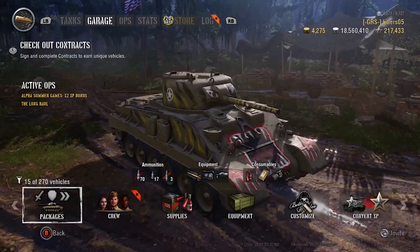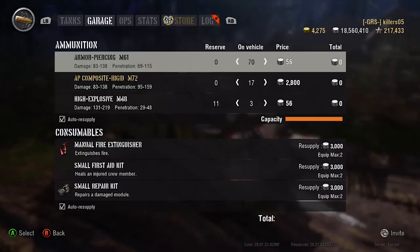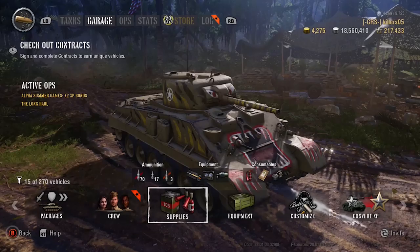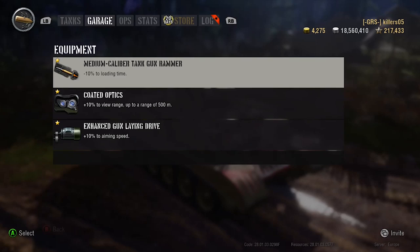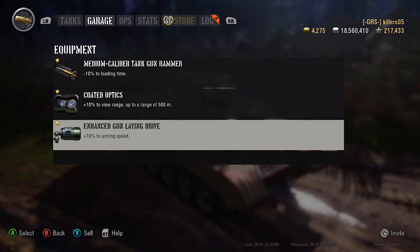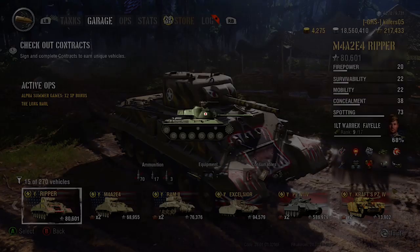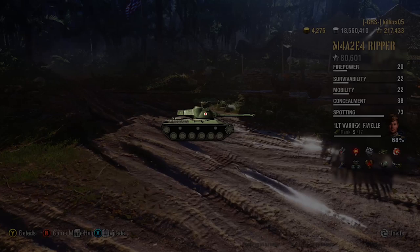You can see the change loader — plenty of rounds to go on, 90 rounds to play with. Equipment-wise, coated optics — mix and match what's best for you — but I'd definitely advise taking the gun-laying drive. You've got to take that for 0.46. We'll talk about it as the video goes on — the aim time blooms very quickly. No vert stabs.